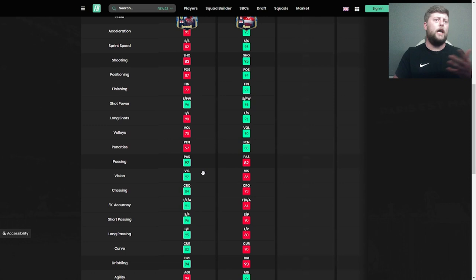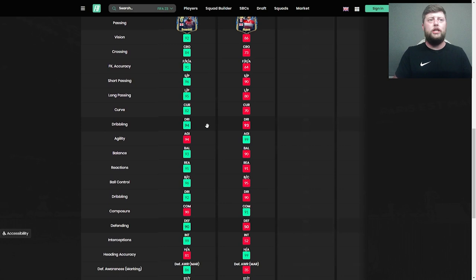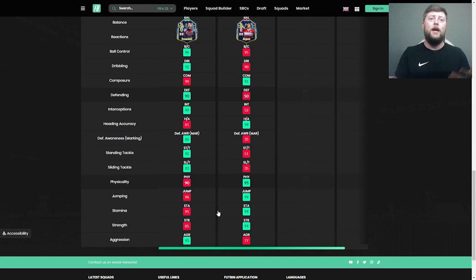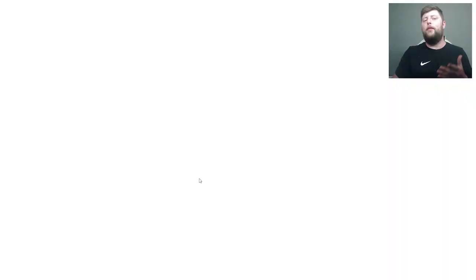Brownhill is more of the assisting, box-to-box sort of player — Akpom looks like the pure CAM, that's what he's all about. But again, why has he only got three-star skills? That's going to be a big issue. Agility-wise both are incredible — balance, reactions, ball control, dribbling all very similar. The differences are not enough to say one is way better long term. Defending-wise Brownhill does way better, and physicality — 95 and 90 are still very high end, but the three-star skill moves is a massive downside for Akpom as a pure CAM.